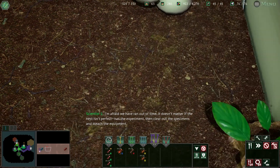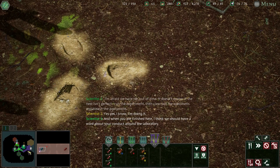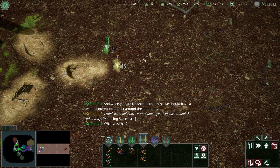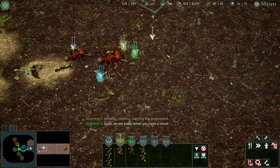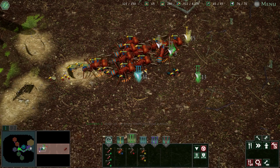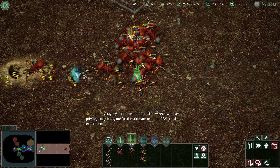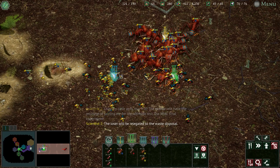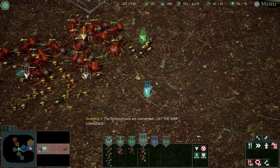I'm afraid we've run out of time. It doesn't matter if the nest isn't perfect — run the experiment, then clear out the specimens and bleach the equipment. Starting the experiment. Good, let me know when you have a result. Okay, my little ants, this is it. The winner will have the privilege of joining me for the ultimate test. The loser will be relegated to the waste disposal. The formicaria are connected — let the war commence!